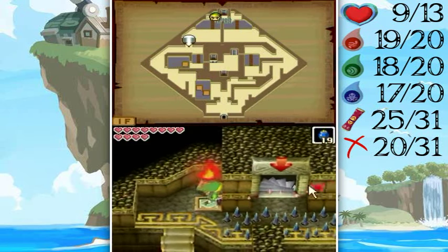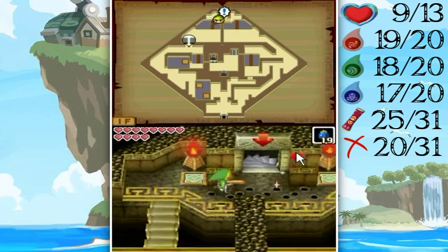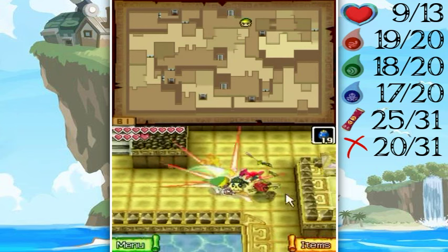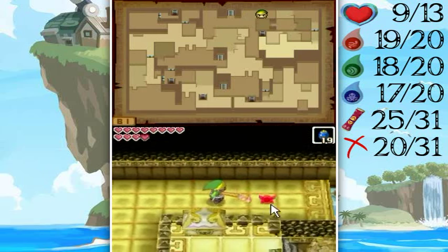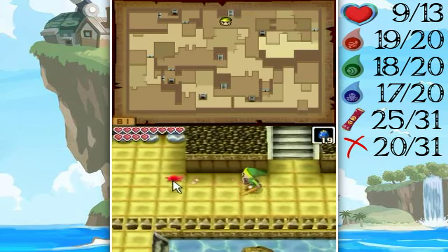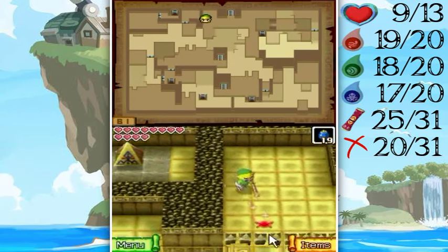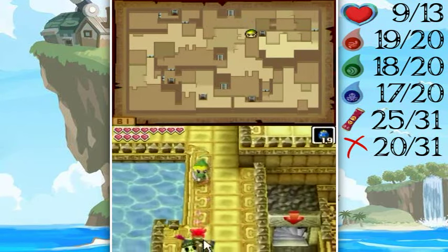Getting those arrows right back that I've been shooting all day and going down the stairs to another floor. Here's a Stalfos Warrior, and you can take care of them hopefully just as easily as you take care of the regular Stalfos by just mashing your tapping on them — but it's not a guaranteed thing because they get kind of aggressive.